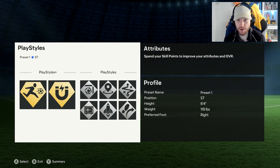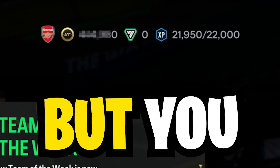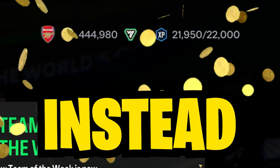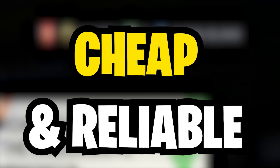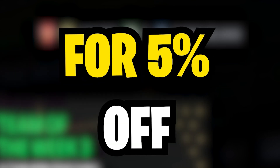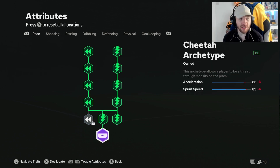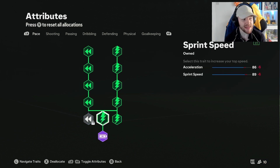But before we show you the skill points, let me show you this. Do your EAFC coins look low but you want them topped up? Go and get yourself some cheap and reliable coins from IGGM and use code CAST for 5% off. That is my new coin sponsor, so go and check them out.